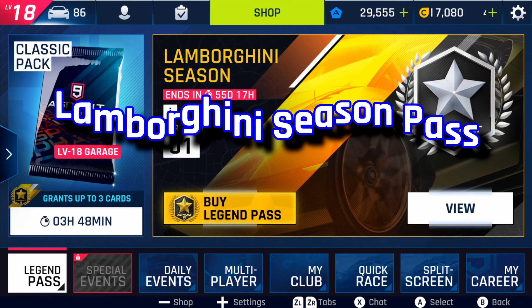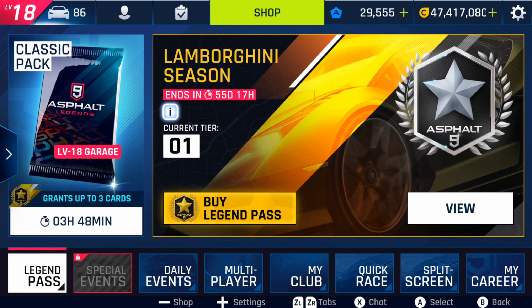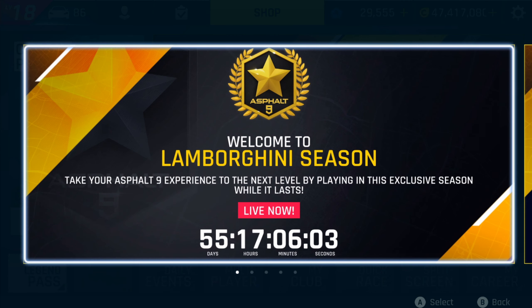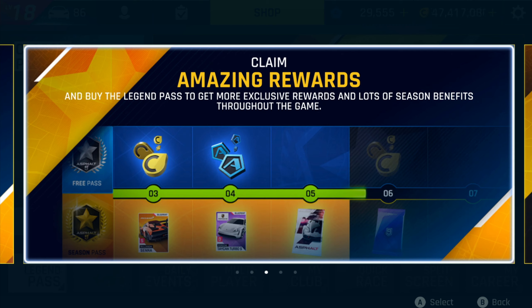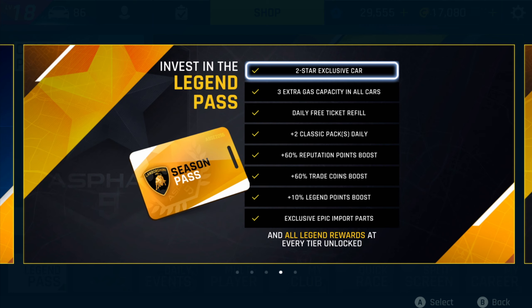Now let's take a look at the Legend Pass, which just got released today. Welcome to the Lamborghini Season — take your Asphalt 9 experience to the next level by playing in this exclusive season while it lasts. It's live now for 55 days. Complete the season missions to rack up legend points simply by playing as you normally do — the more you play, the more you gain. Buy the Legend Pass to get exclusive rewards and lots of season benefits throughout the game.